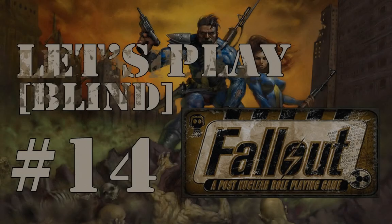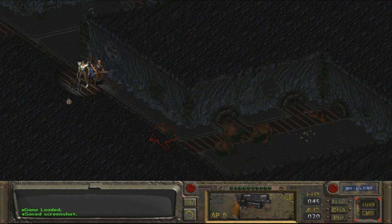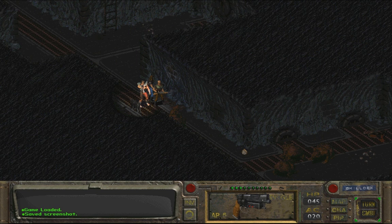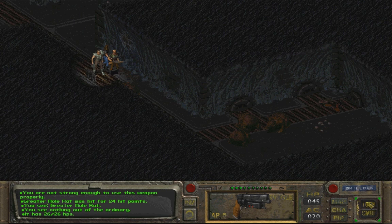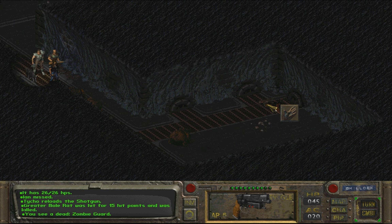Welcome back everyone to Let's Play Fallout 1. We're in Necropolis and we've gone into the sewers and there's a load of these greater mole rats here. How many hit points did I have? 26. So that one is almost dead. It's quite interesting - there's a lot of zombies up there, and I've just noticed there's remains of a zombie guard.